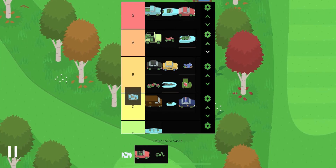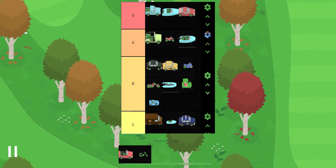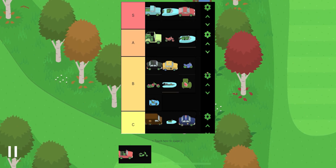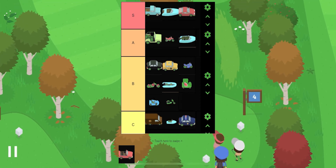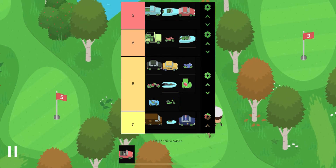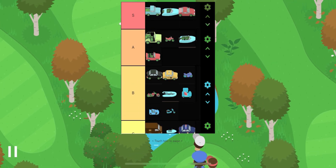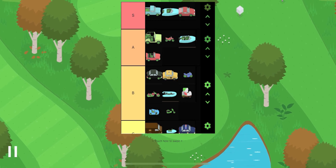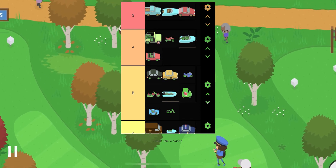The go-kart is a B tier — it's pretty decent for beginners and has some aesthetic appeal, but it's nothing exceptional so B tier it is. The bike also gets a B tier; it feels similar to the other bikes and nothing special, but it's there. The speed car is an A tier — it's pretty fast, good for its value like the supercar, and really good for treasure maps.